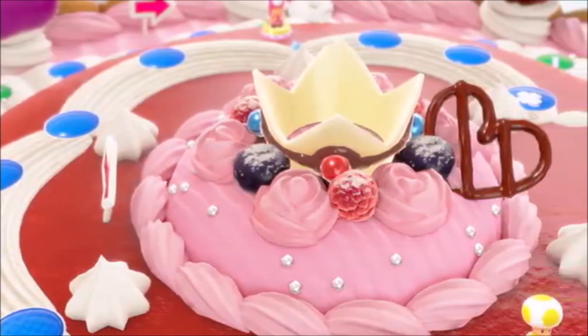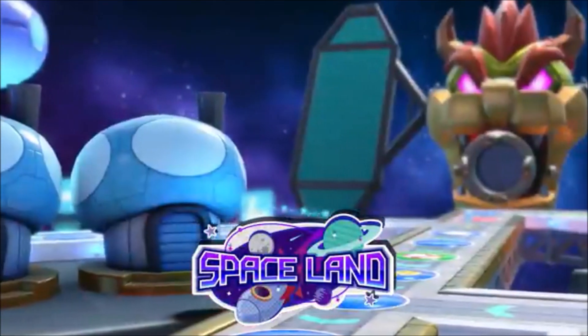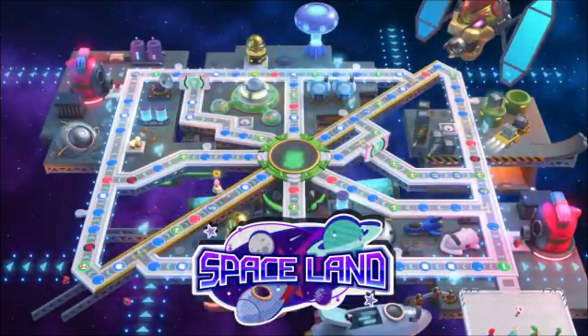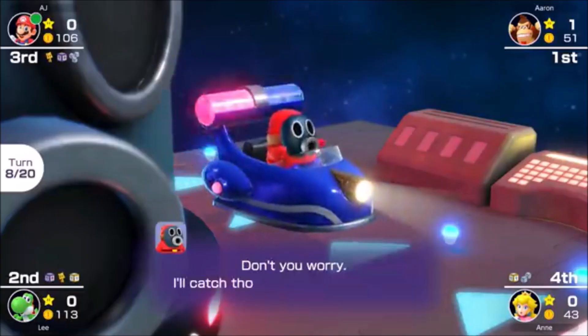Live it up on five classic boards from the Nintendo 64 era, including Peach's Birthday Cake and Spaceland. Each board is packed with zany events guaranteed to keep you on your toes — and when we say zany, we mean it.